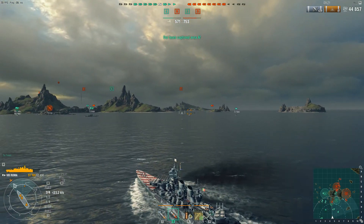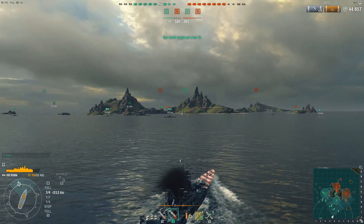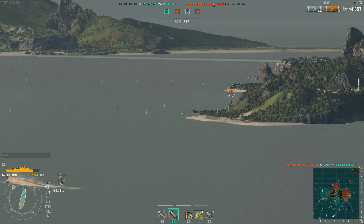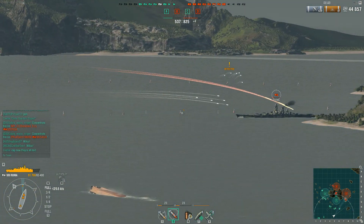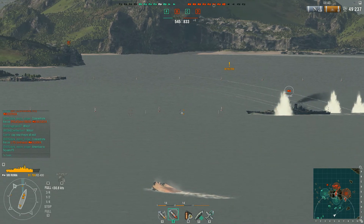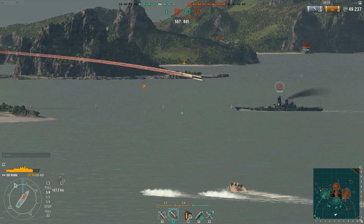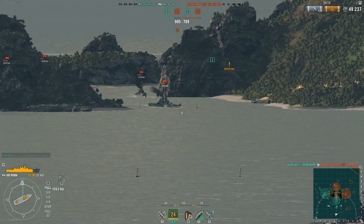Turn in here and go after the Musashi. It looks like we've got a battleship coming down the throat between the islands — hopefully that works out for him, but he's going to have a lot of people shooting at him. The Massachusetts is gone, taken out by the enemy Alaska. Alright Musashi — he's decided to make a break for it. Two pens, two over-pens. He's taking many hits and he's not going to be around long. If I don't get loaded soon I won't even get another shot at him — and of course he blows up just as I'm hitting the button.